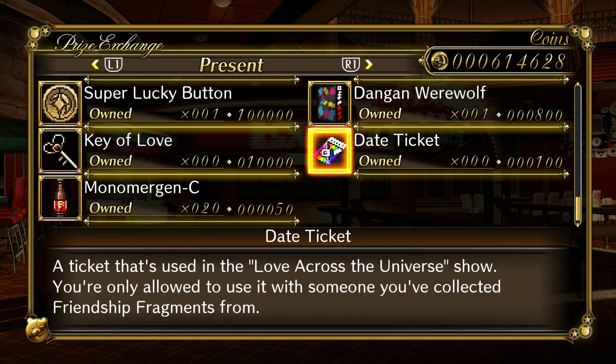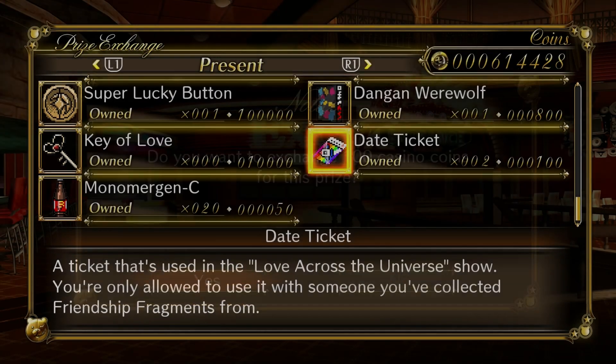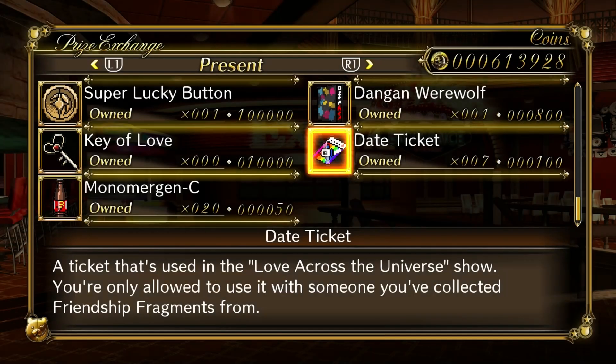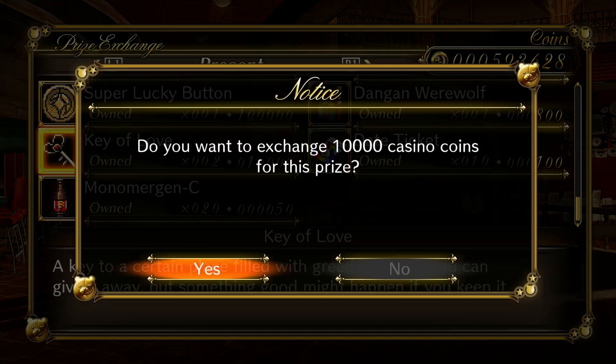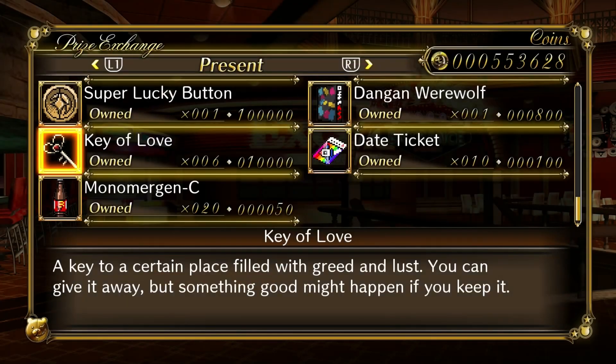You can also get a date ticket — a ticket used in the Love Across the Universe show. You're only allowed to use it with someone you've collected all friendship fragments from. Let's buy about 10 for now. And the key of love — a key to a certain place filled with greed and lust. You can give it away, but something good might happen if you keep it. So the way this works: if you purchase a key of love, when you go to sleep, Monokuma will show up and invite you to use the key to head to the Hotel Kuma Sutra where you'll spend the evening with one of the other characters. You need to spend the evening with every single character in the game, but which character you get is random.